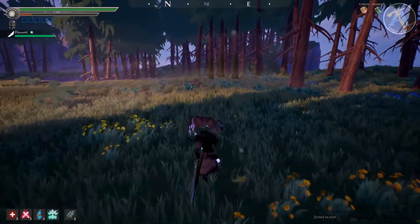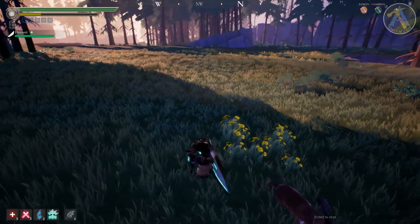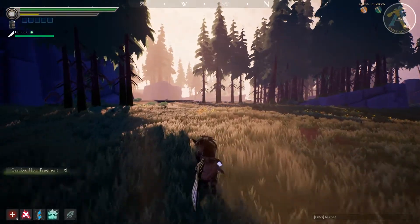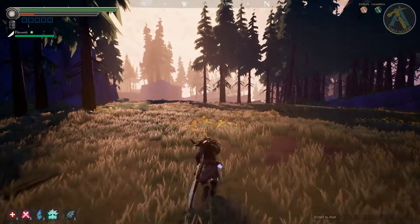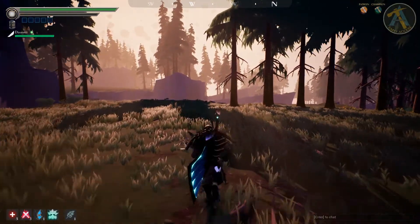Ever had one of those pesky behemoths flee the fight and now you need to run around to find them? Well, if you want to be able to do it fast and get into the battle right away without having to worry about regaining your stamina, just sheathe your weapon. With your weapon sheathed, running does not consume stamina and the bar will regain to full.